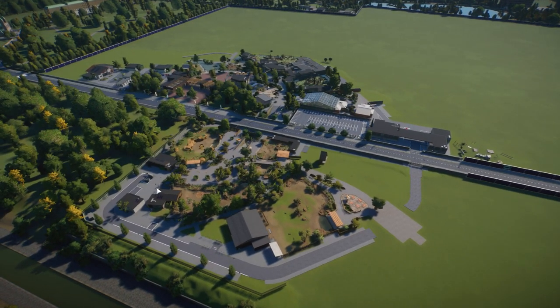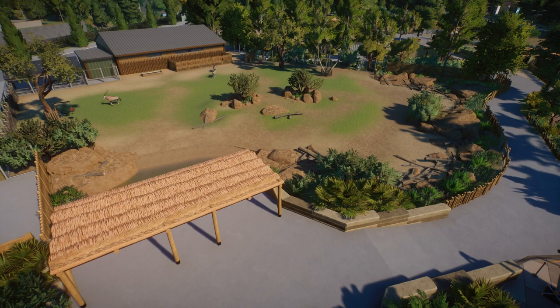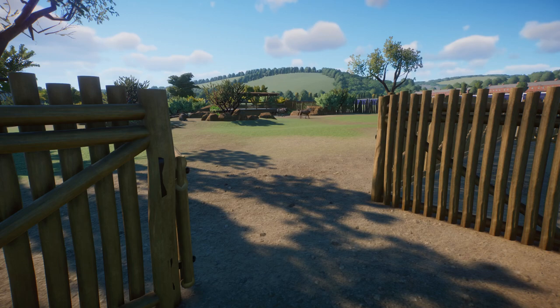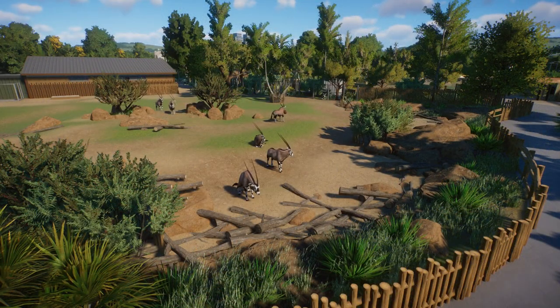I'm just loving the direction the project's going, really enjoying it and just love jumping in and building every single time. So there you have it, my friends - we're done and dusted for another episode of Tropical Wings Zoo. I really hope you've enjoyed the episode. Let me know in the comment section below what you made of the Gemsbok habitat, all the additions to the back lot, and my future plans over the next two or three episodes. If you're new around here, please consider hitting that subscribe button - it's the best way to support the channel. I am currently trying to race towards 3,000 subscribers before Christmas.